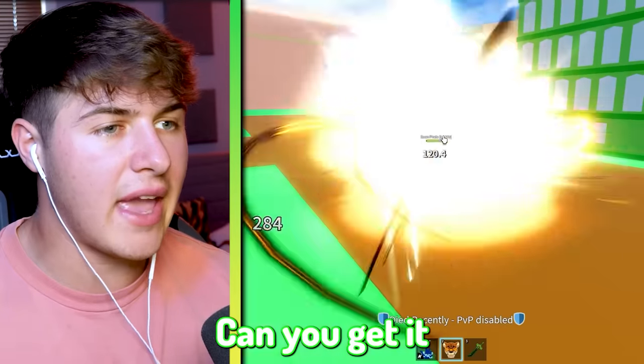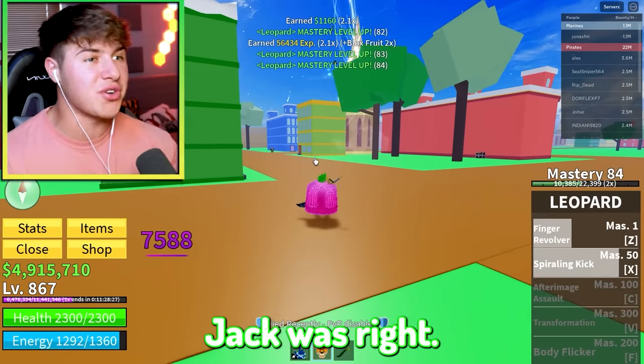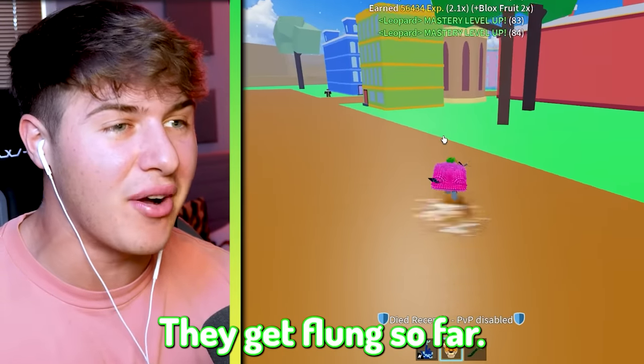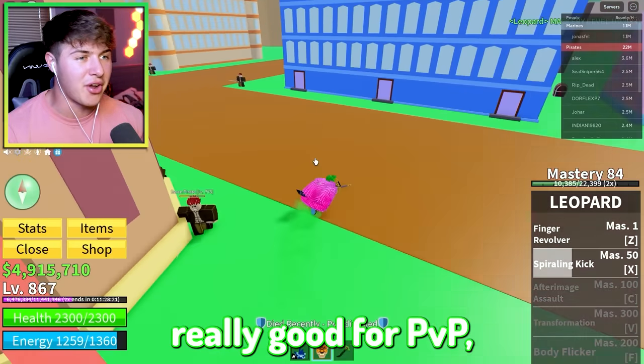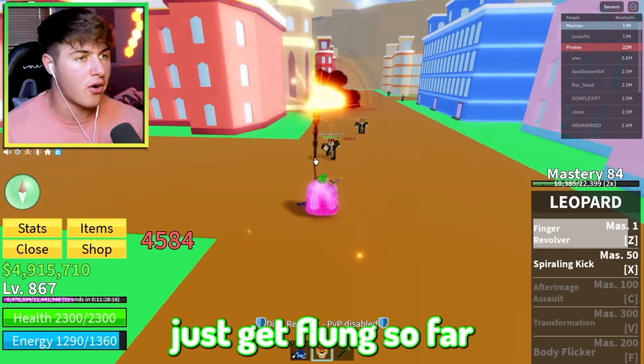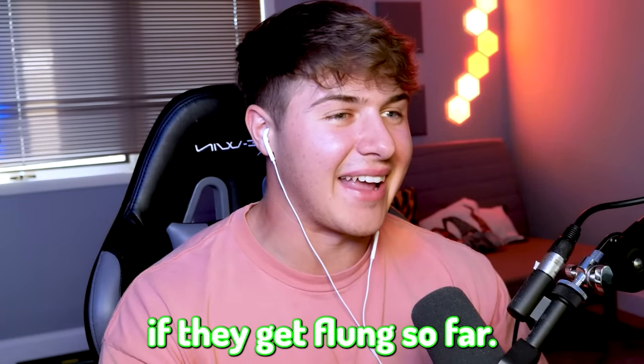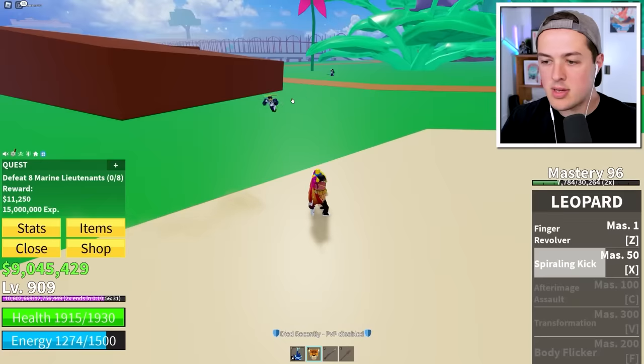Let me try to hit four people at once with Spiraling Kick — we got three people, Spiraling Kick! They get flung so far. That's probably really good for PvP but it's kind of not good for training because they just get flung, then you gotta wait for them all to respawn and come back. But honestly that is so cool — I don't even care.